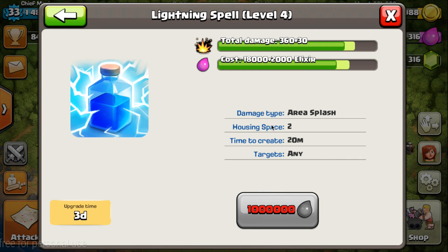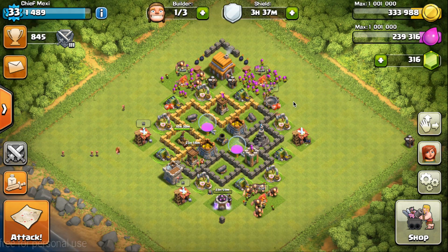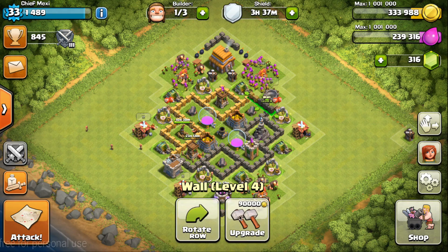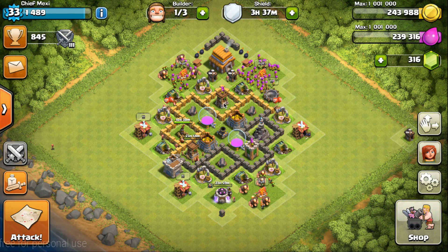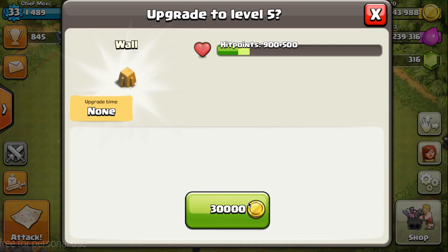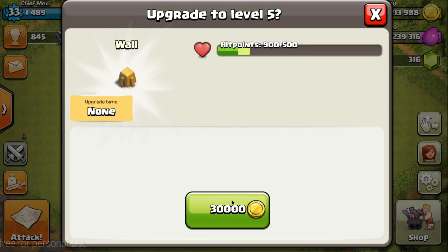I will not be able to upgrade the lightning spell to level 4, as it costs 1,000,000 elixir and I can only hold 1.001 million. There's actually quite a lot of resources at this point. We can upgrade these walls for 90,000 gold, leaving 243,000, which means I can still upgrade at least two walls.